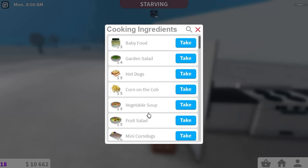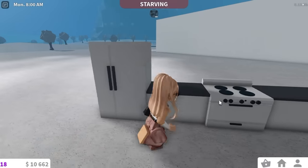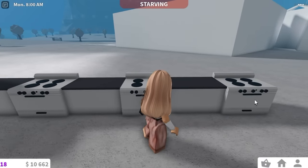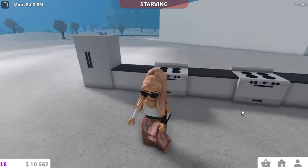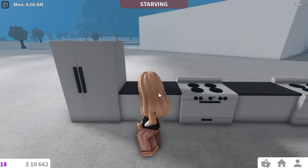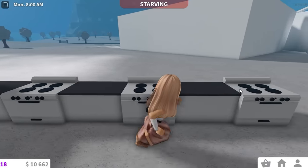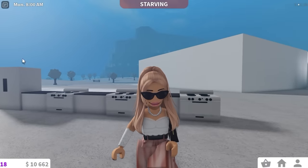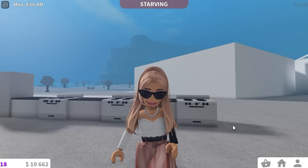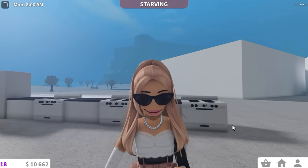Because you can leave stuff in ovens, after placing the first thing in the oven you take ingredients for a second thing, make that and put it in a second oven, then make a third thing and put it in the third oven. By then you go back to the first one, take it out and finish it off, then do the same for the second and third. Repeat the whole thing again. This is a really quick method because you're not wasting any time waiting for food to cook — it's probably the fastest way to get to level 10.